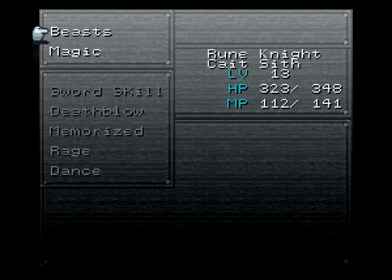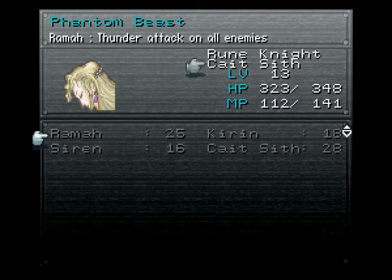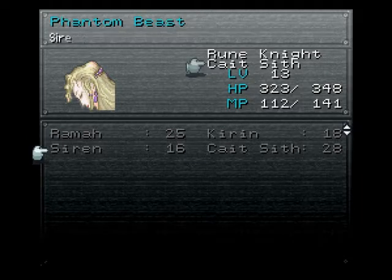What collecting those does is if you go to your beasts now, or your espers or whatever it's called, you'll notice we've got four. We've got Rama, Kirin, Siren, and Cait Sith — the four that we picked up.